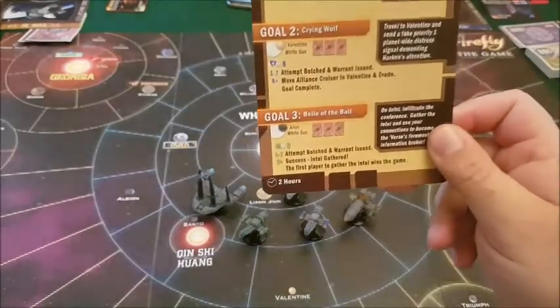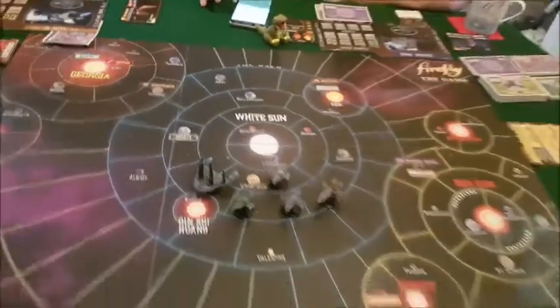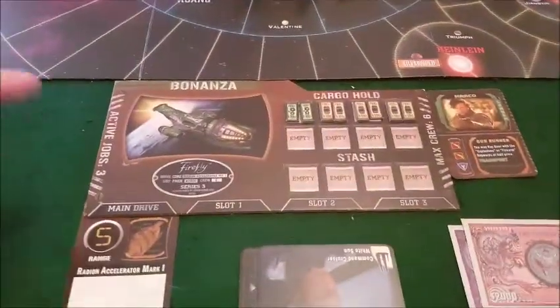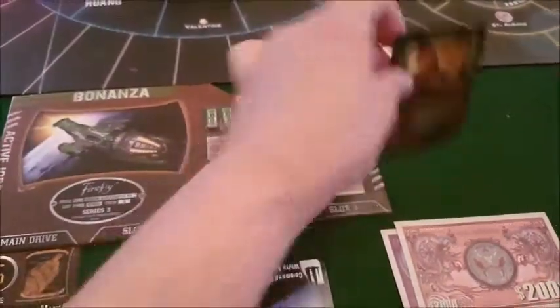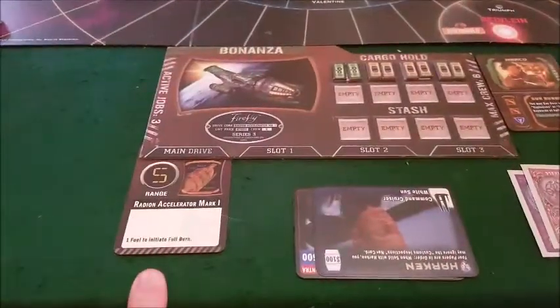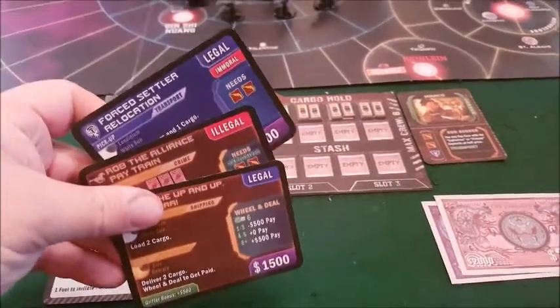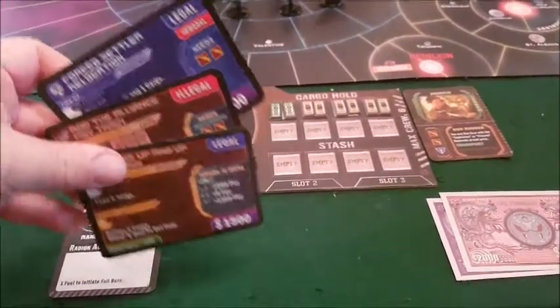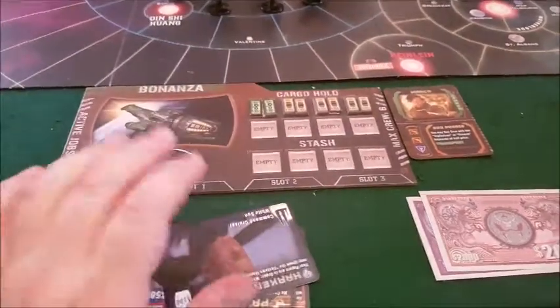Each of us gets a ship. I'm playing the Bonanza, the green ship, and my captain — randomly dealt — is Marco. We each get a basic ship drive, and then we get some missions from the five different people you can get jobs from. I've chosen these three; I'm not going to go too much into them.